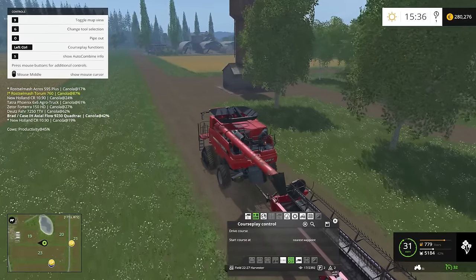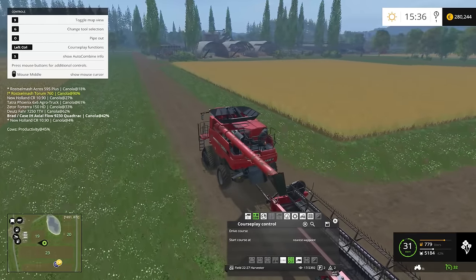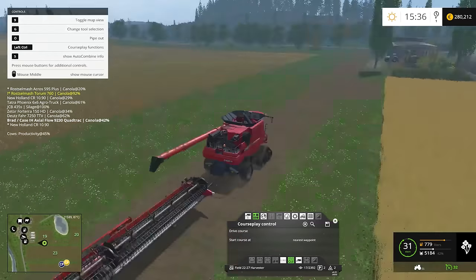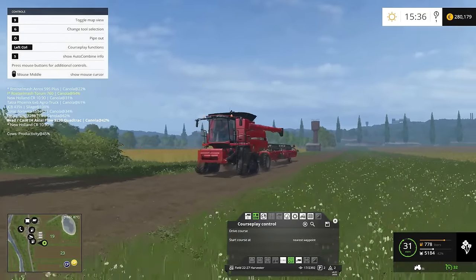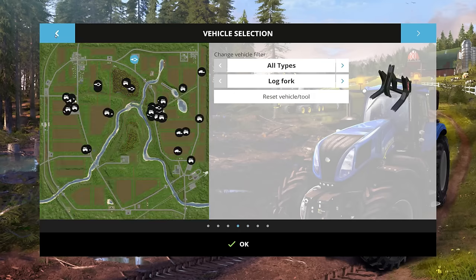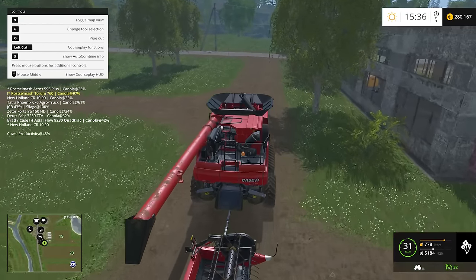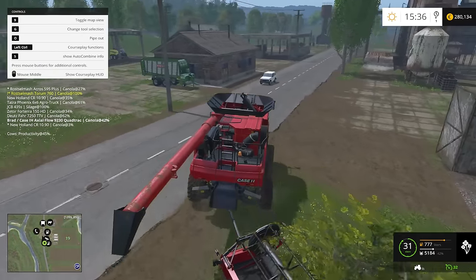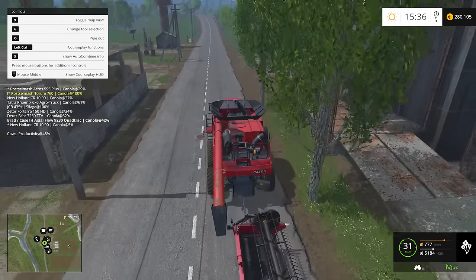We're going to head over to the big giant field and get started harvesting. I don't think we're going to get that done tonight though, because we still have these two fields to do and a bunch of work on the other side of the farm - we're just not going to have enough time in this episode. We're going to have so much canola when this is done. We have more canola than barley and we still have that huge field to do - I think we'll hit a million, maybe a million one. That'll be in the next episode.